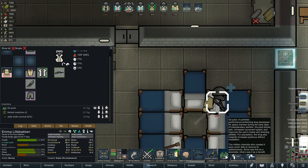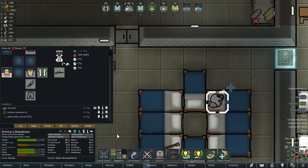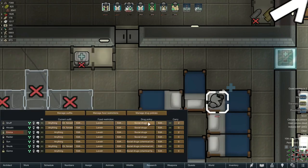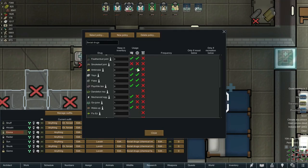When I draft Emma you can see the button appears: 'Inject Go Juice.' That's extremely handy in a combat situation where we need her to be basically impervious to pain. The middle column is just for recreation — if you don't want them to have ambrosia or yayo flakes you take that off, but if you want to allow it you can. I hate smokeleaf joints so I always disable that right away.